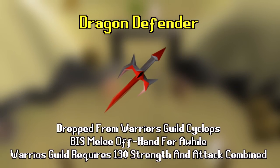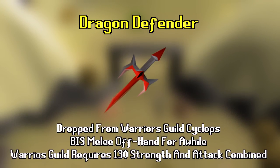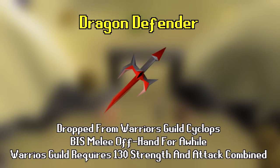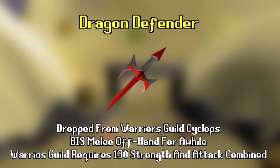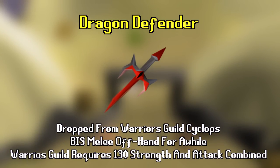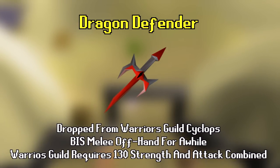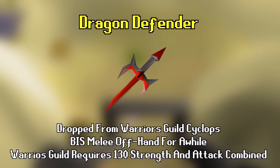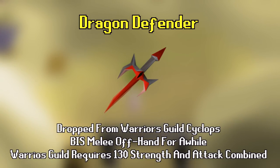Next is the dragon defender — the second best defender in the game behind the Avernic, which is more of a high mid game or end game item at around 40 mil. The dragon defender is an offhand melee item known for its high attack and strength bonus, and it'll generally be the best in slot melee offhand for a long time. To obtain it you must kill cyclops in the Warriors' Guild, progressing from bronze through iron, steel, black, mithril, adamant, rune, to dragon. To enter the Warriors' Guild your attack and strength levels must add up to at least 130 combined.